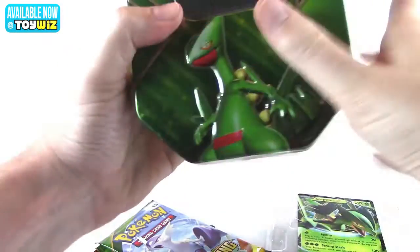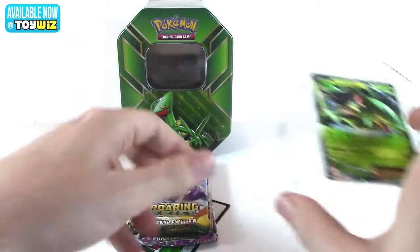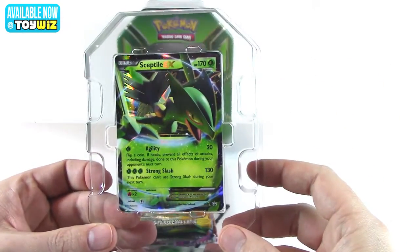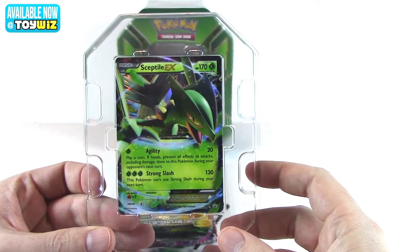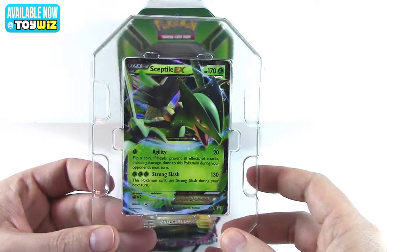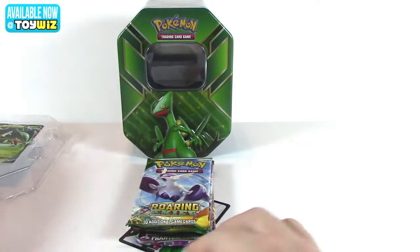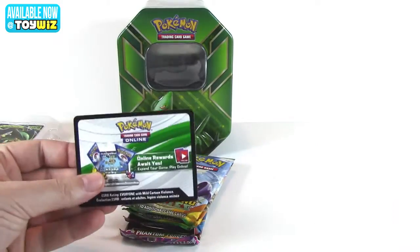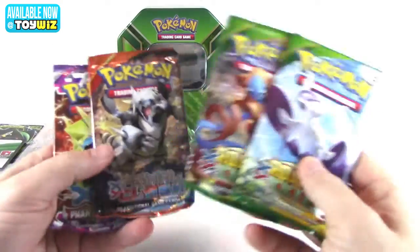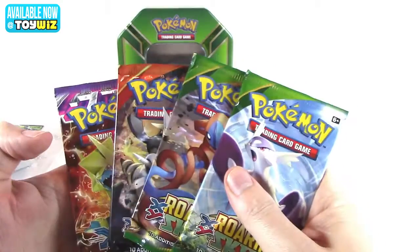Let me put it back together and put it in the background. So let's first show the EX — you get Sceptile here, 170 HP, attacks are Agility and Strong Slash. It's a cool-looking card. Your packs are two Roaring Skies, one Primal Clash, and one Phantom Forces — actually the same packs you get in the Mega Rayquaza box.